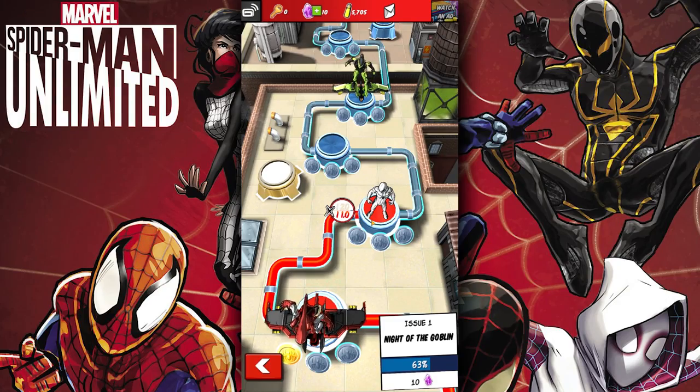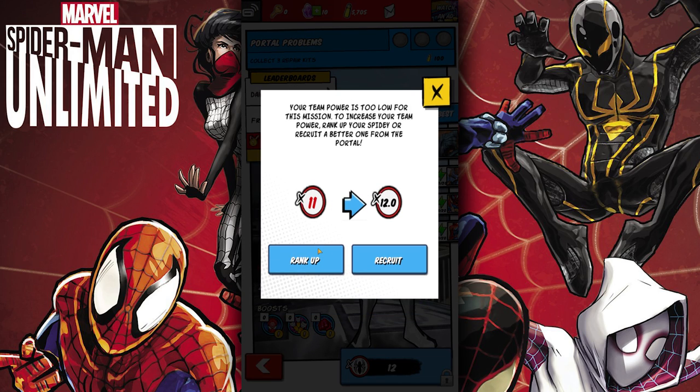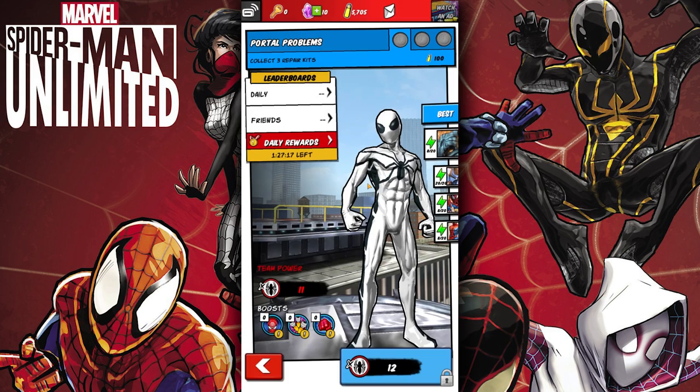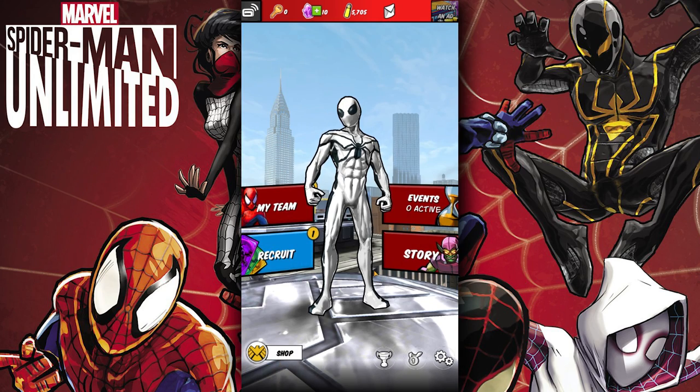It looks like I actually ran into an issue here. When I click this, it says Team Power 11, but I need Team Power 12, and I can't get any new characters right now. So this might be it — I don't know if I can play after this. Maybe if I figure it out later we'll play some more. But yeah, this was Spider-Man Unlimited. It's cool — a little mobile game. Just wanted to try it out for the one time on the channel. Hopefully y'all enjoyed this, but until then, we are out.